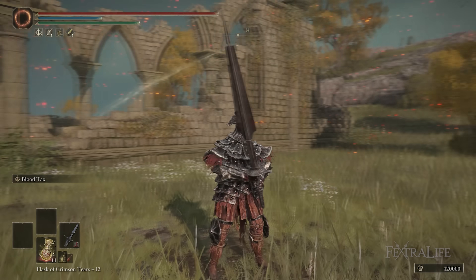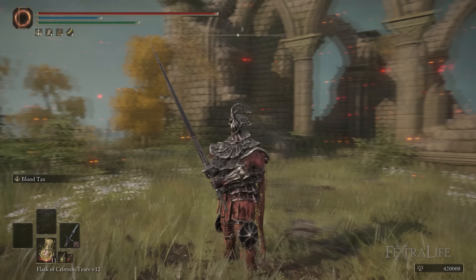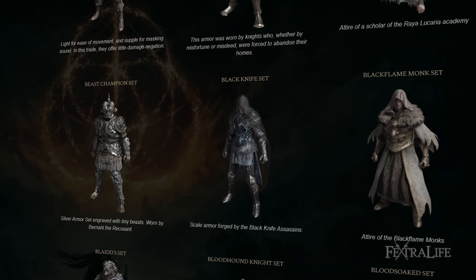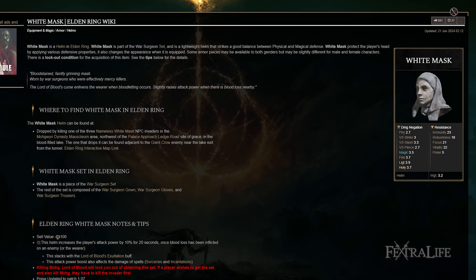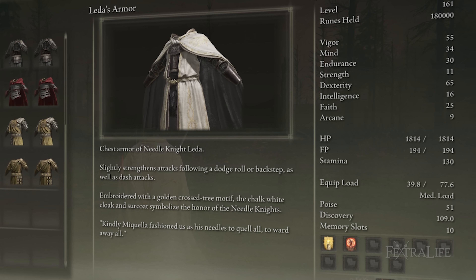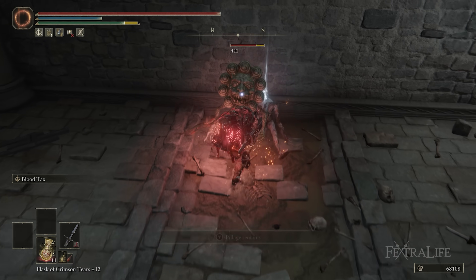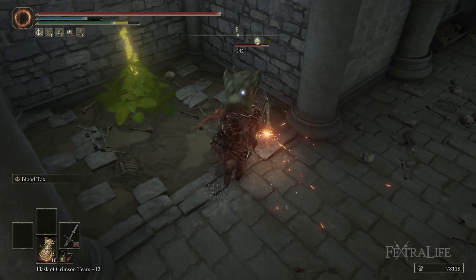For armor, I'm using Commander Gaius's armor set — really just for the cosplay, since we're using his weapon. It has good poise, over 51, allowing you to pull off Blood Tax without being interrupted by a lot of attacks. You can use any armor over 51 poise. You might want to use the White Mask to take advantage of the amount of blood loss you're doing to further increase attack power — if you're min-maxing, you'd probably fit that in somewhere. Additionally, Leda's armor is not bad since it increases dash attack damage, and when you do the dash R2 of this weapon, which we do quite a bit, that will see increased damage. If you were min-maxing, you'd probably use that helmet and chest and then go for some heavy-duty legs.